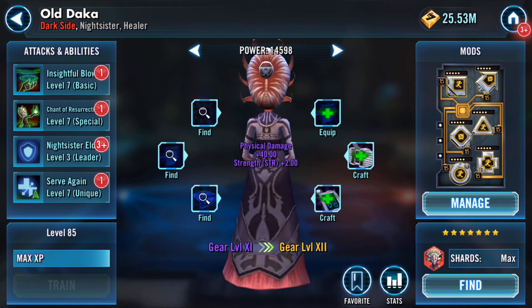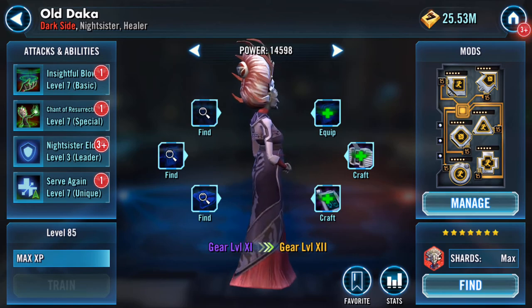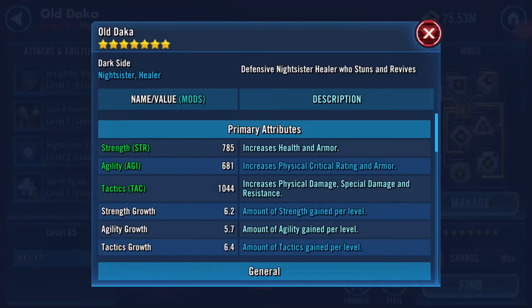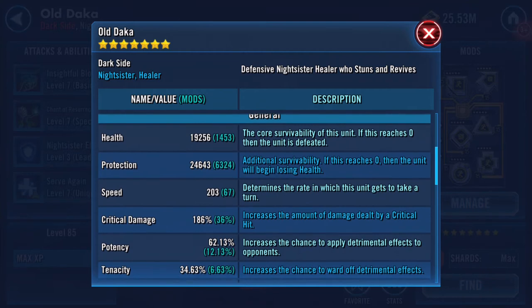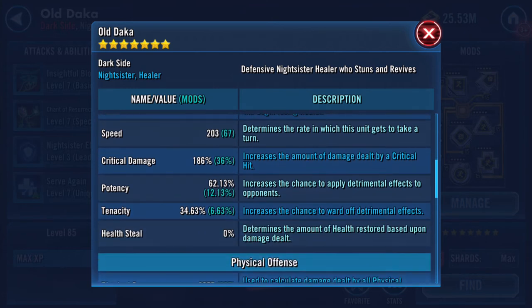I'm just waiting for all the purple stuff to finish flashing up. Gear 11 Old Daka: 19,256 health, 24,643 protection. Combined that's 43 and a half thousand, so it has increased a bit.